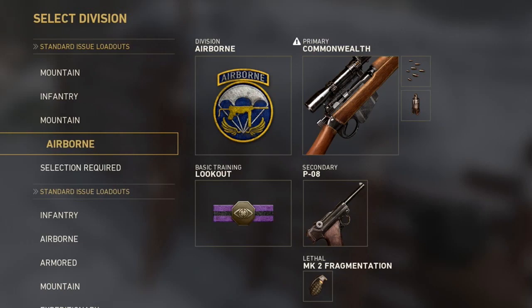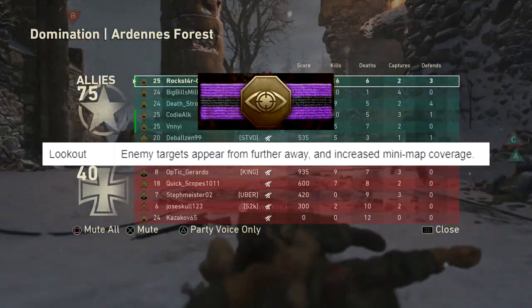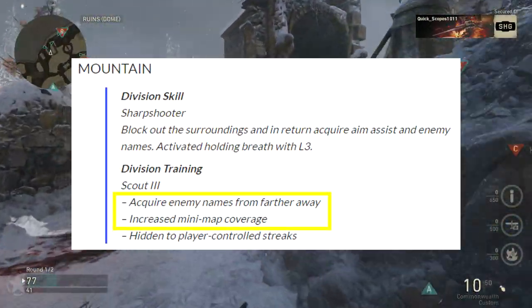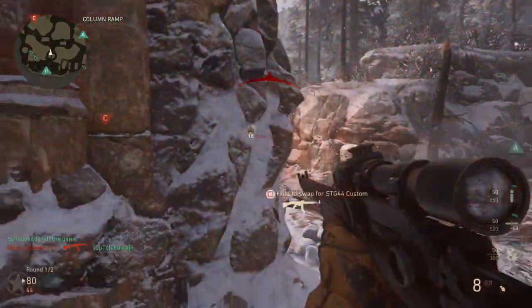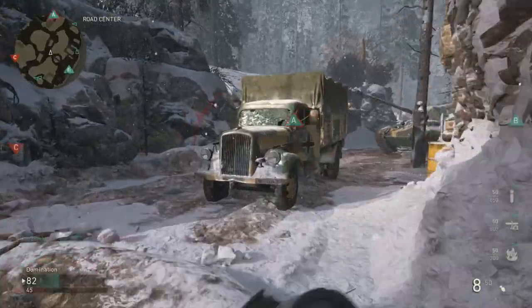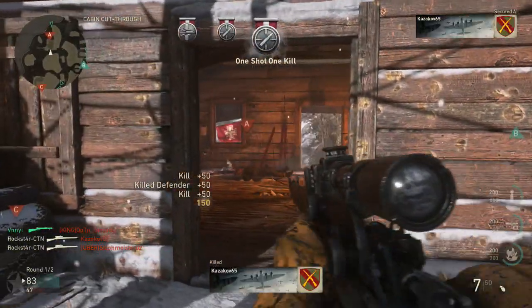Here is the class setup I found myself playing with the most. My division is Airborne. I have the Commonwealth Sniper with Ballistic Calibration and Rapid Fire. The basic training perk I'm using is called Lookout — enemy targets appear from farther away and the mini-map is a little bit larger. This is exactly what you get from the Mountain division. So basically I can throw Lookout on Airborne and still sprint longer, have increased sprint speed, and acquire enemy names from farther away with a big mini-map. This is the perfect class setup. Try this out on the beta this weekend — you guys will love it.